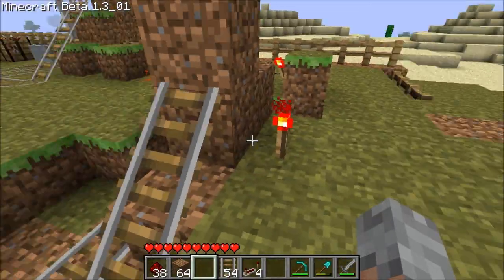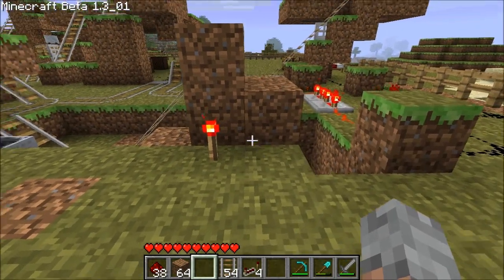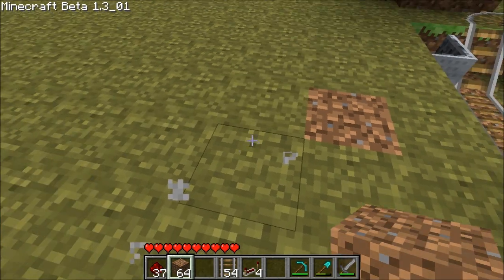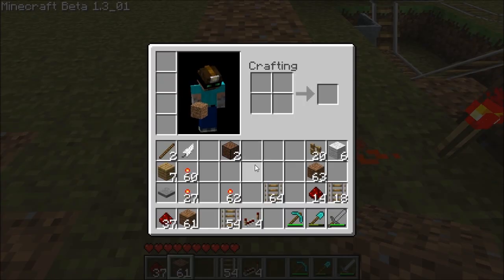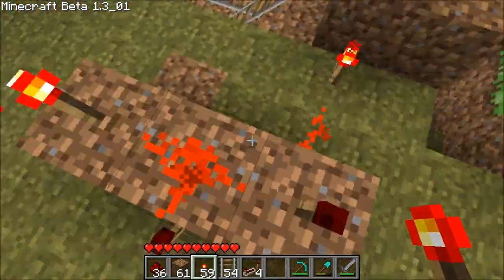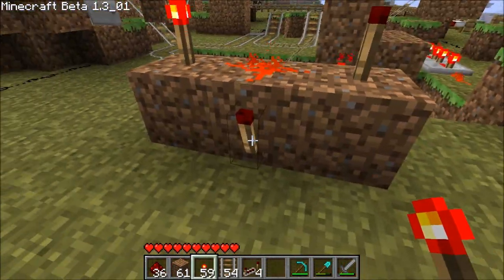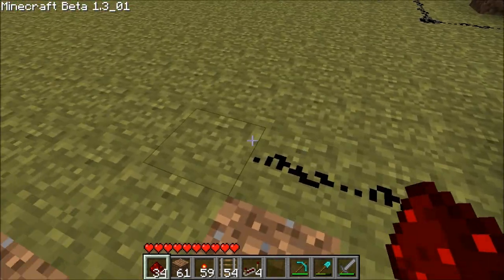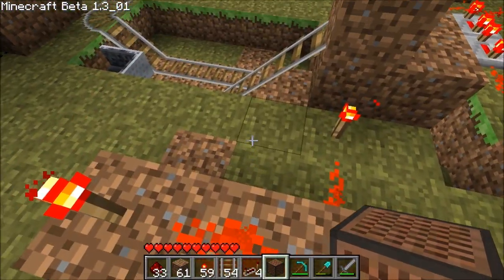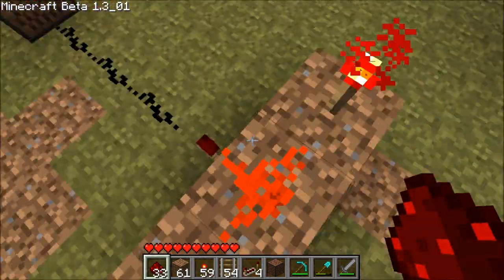They're going to want an audio cue, so we're going to use this signal and put it on the AND gate right here — just the basic AND gate. What this says is: if both of these signals are on, then this torch right here is allowed to transmit, transmitting right on to this note block. But how are we going to make it make noise? Because right now it's not going to do a whole lot.